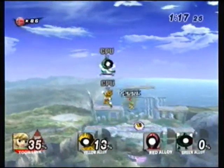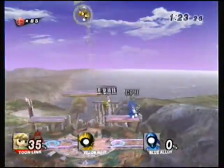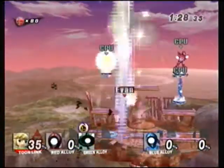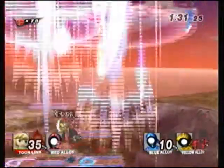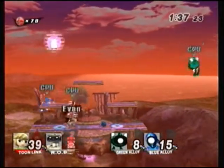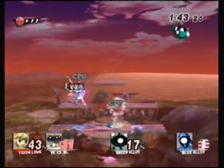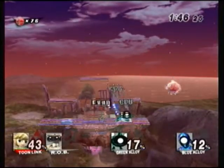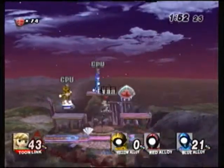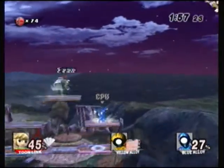I heard that in Project M, Toon Link is supposed to be as powerful as Young Link from Melee. So I'm just slicing my way through enemies. I wonder if there's anything to talk about. Wow, I've run out of things to say on a let's play sort of thing — that's kind of pathetic. I like how alloys are always so easy to kill.